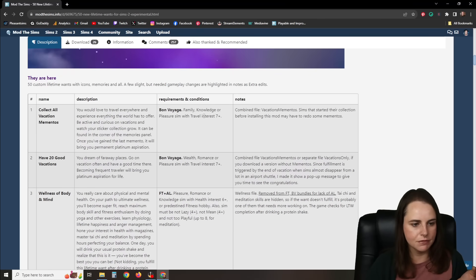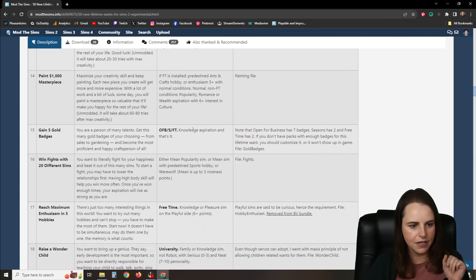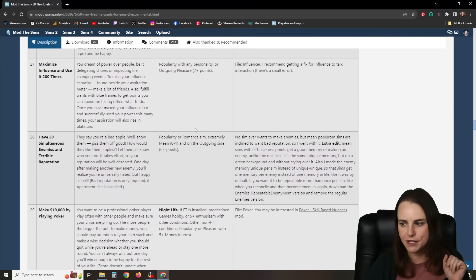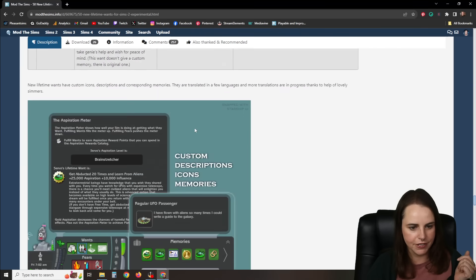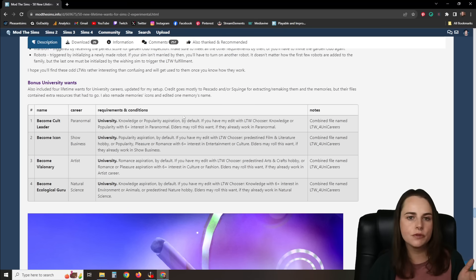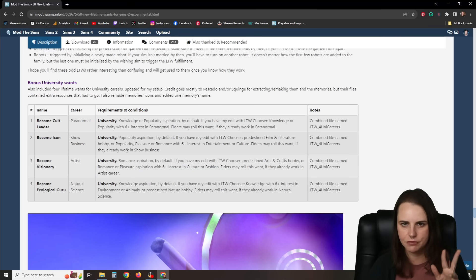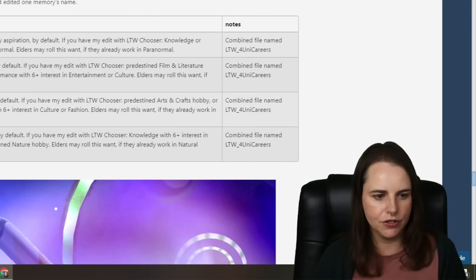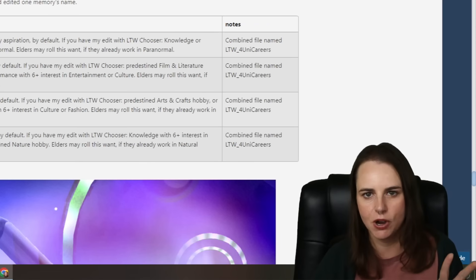On the Mod The Sims page there's a description of all the different lifetime wants. It also includes the four university wants. I have a mod in my game to put those back in, so I'll need to take that out since they'd probably conflict. If you download this and have that mod, you probably want to remove it and just use this one instead.